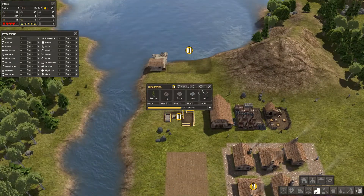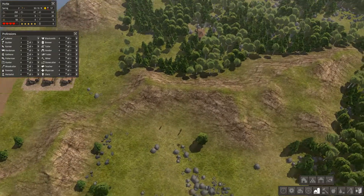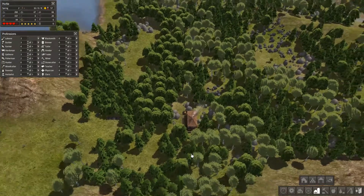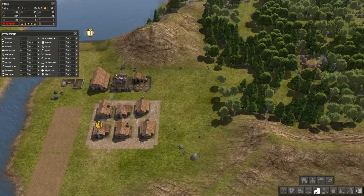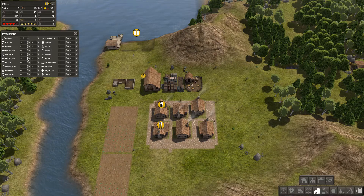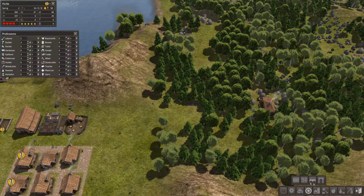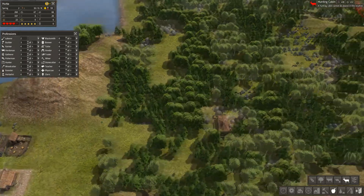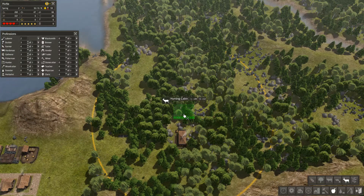We'll unpause the blacksmith now that it's ready. It's looking really good so far. Let's have a hunter's cabin as well. We've got somebody else coming up so we can go for fishermen — let's go fishermen there. Okay, let's go to the hunters cabin.